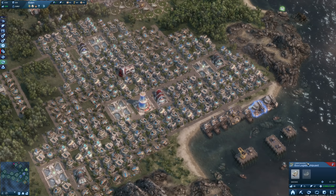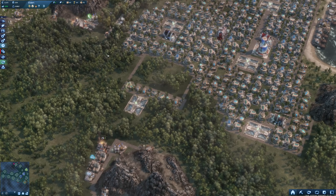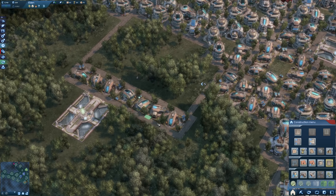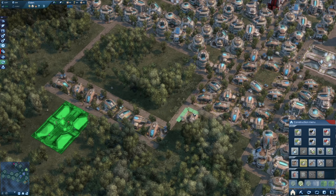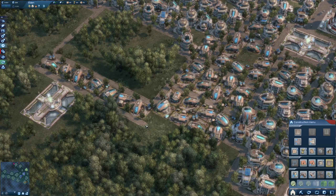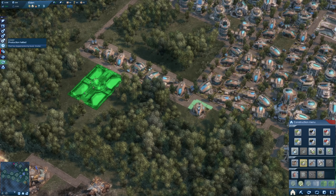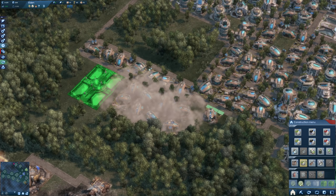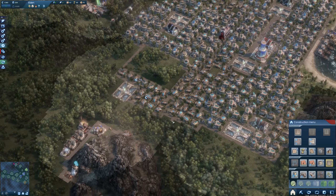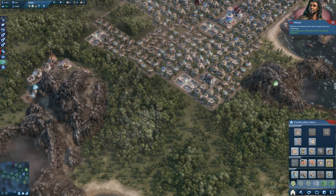We now have communicators and health food production up and running, but we do need a second ship for health food. Once that's running, we'll have fulfilled all the goods our employees want and can upgrade them. While we have building modules, let's keep expanding the city. Let's clear a street to place more buildings side by side - we need those taxes. Adding another small park and more building blocks. An education network should go here too. Oh - an energy shortage, let's add another wind park.